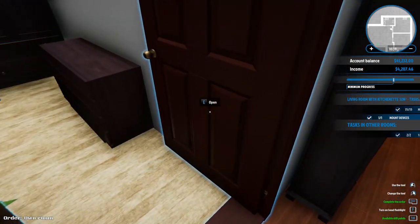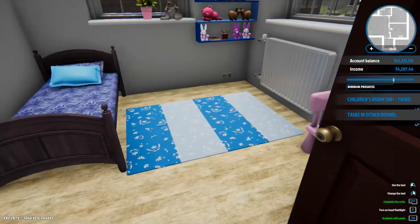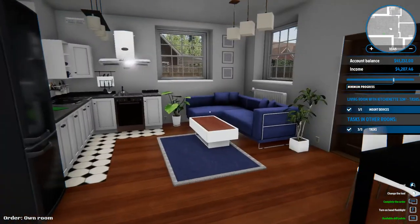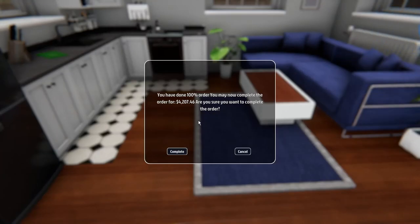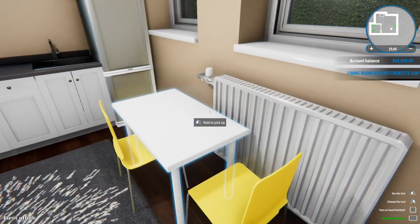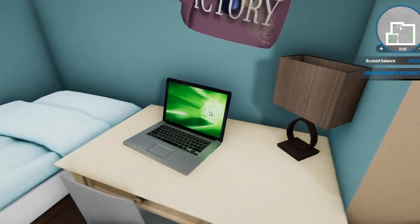I don't understand why they wanted to make these rooms perfectly even, considering one's for a parent and one's for a kid. Might as well make the kid's room a little smaller, but whatever, that's their way to parent. I'm officially done with this one, so let's turn it in and get another four grand. I still think they're paying a little much, but I'll take the money any day.